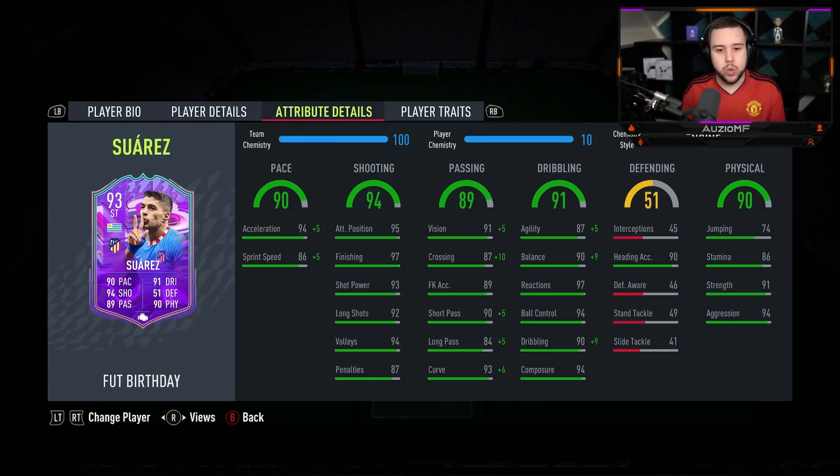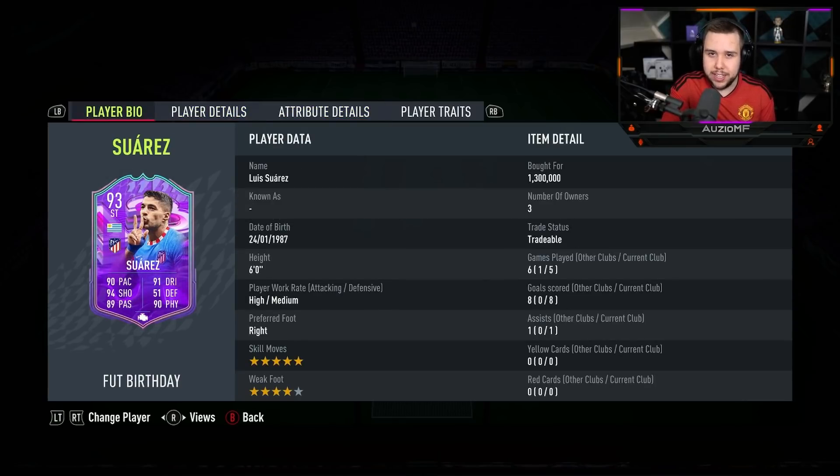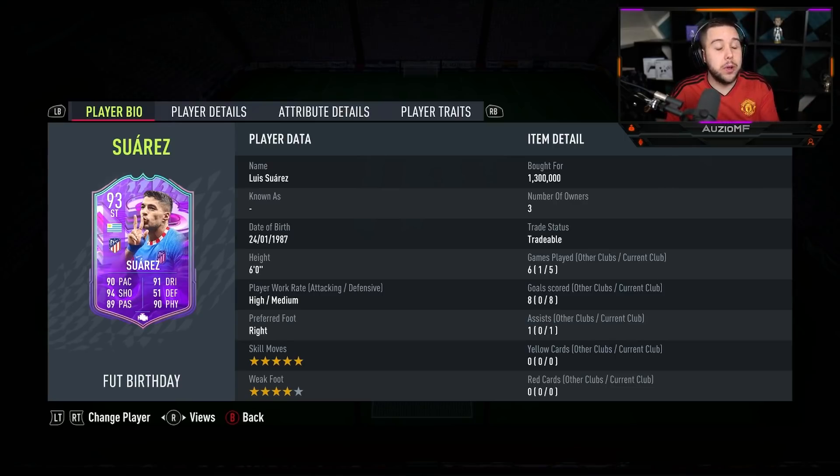The physicals — love these physicals. The way you can calm down the play and hold the player off with that 91 strength is really, really nice to see. This card is going for around 1.3 million coins. Is it worth it? It is not worth it. 1.3 mil — you can literally go ahead and get an Mbappé on Xbox for 600k and on PlayStation for like 800k. So yeah, this card definitely is not worth the 1.3 mil it is actually going for.